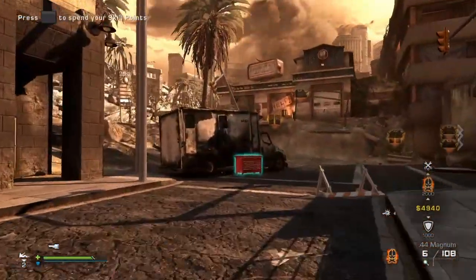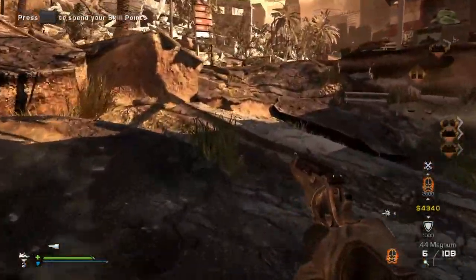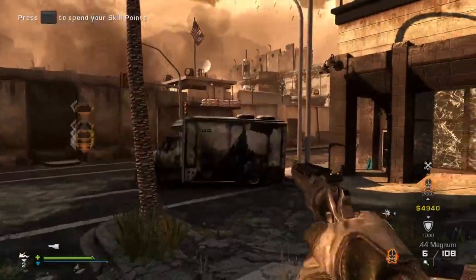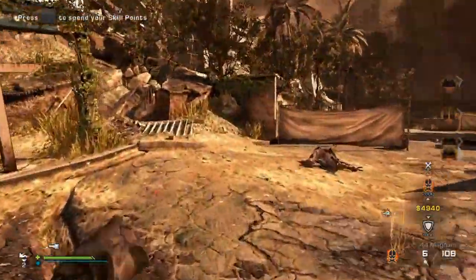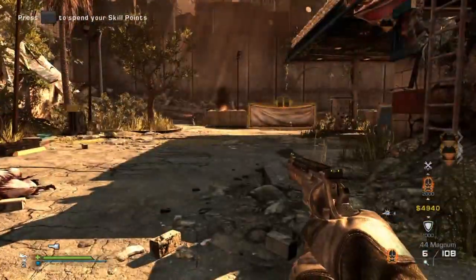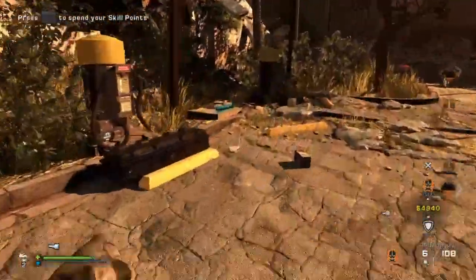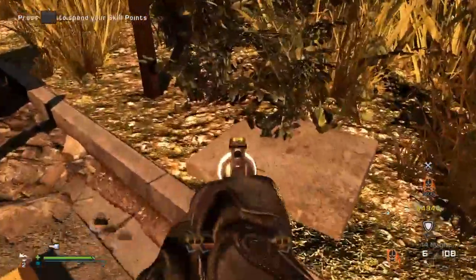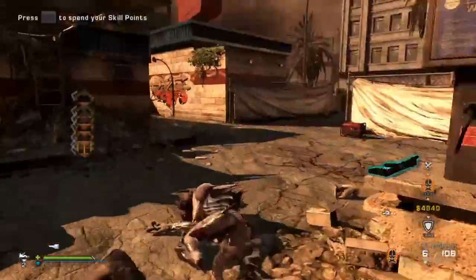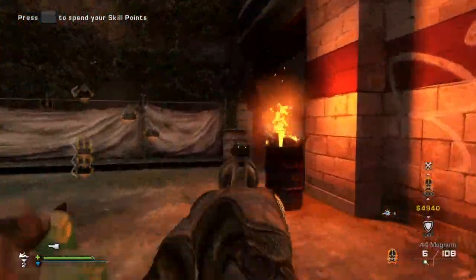The second one is gonna be in this gate out here near the gas station. I'll show you the few spots — the eyeball is the hardest to find in there because there are like four different spots. When you come in here it's either gonna spawn right here, or it's gonna spawn right there — press square on it — or it can spawn back here on this trash.